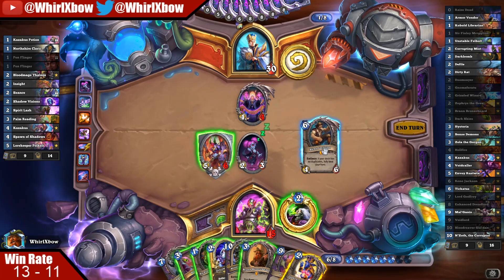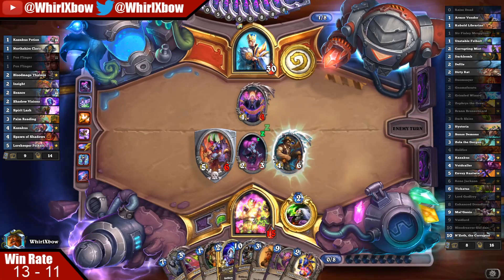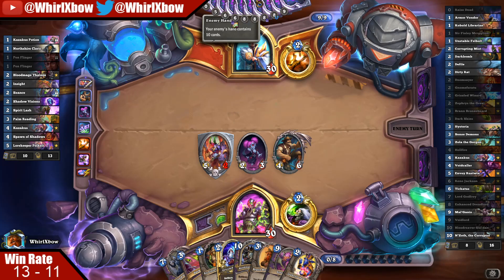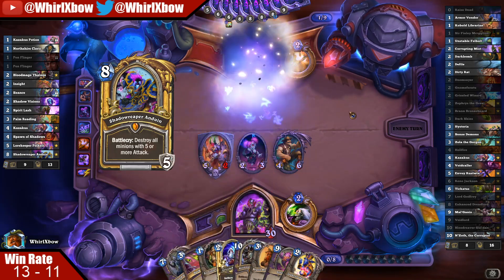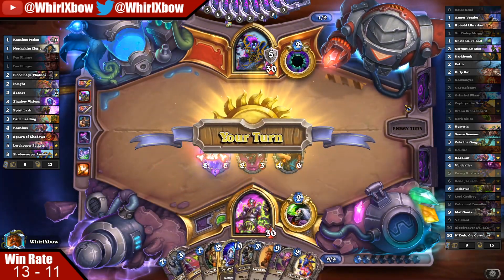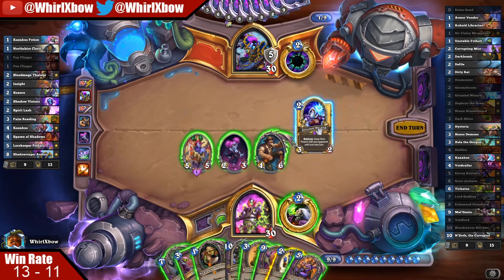That means I'm safe to slam this here. This is super safe — I like that heal to 15. He doesn't have Spawn; he's mostly slamming Raza or Anduin. Why don't we just do this, and I'm pretty sure he concedes. Good — card block first.